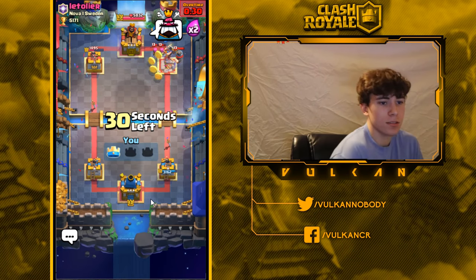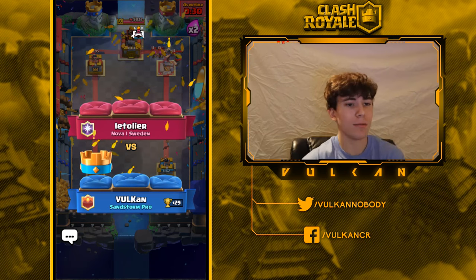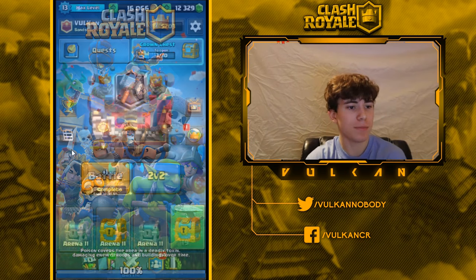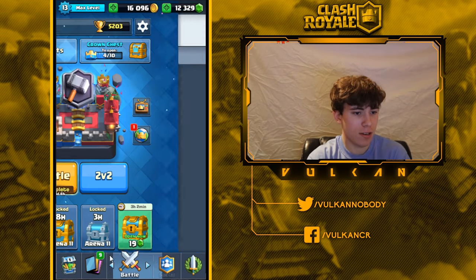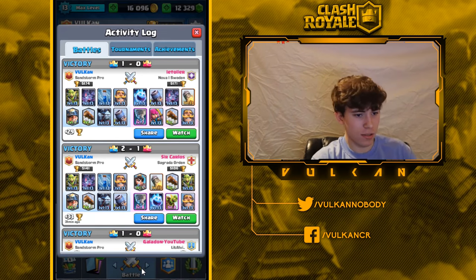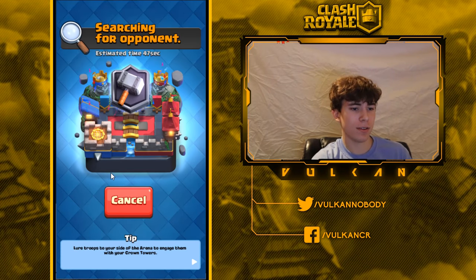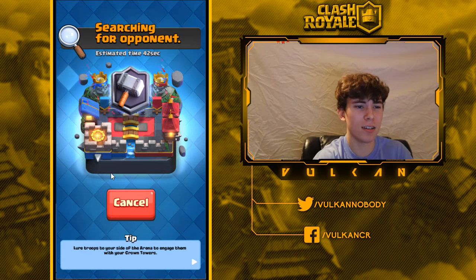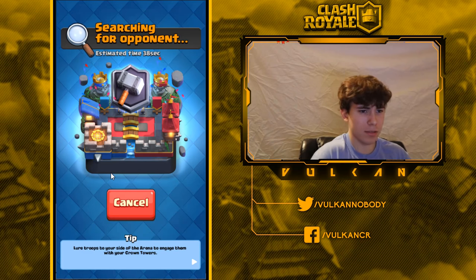Against that matchup, just play defensive. You don't have to lock on with the mortar. If they have arrows then you need to be more aggressive with your mortar — it's a little more risky and harder to win, but that matchup is pretty manageable. Just play minion horde as soon as you recognize they don't have arrows.